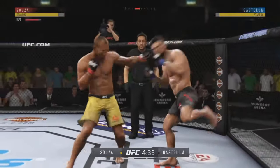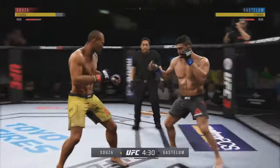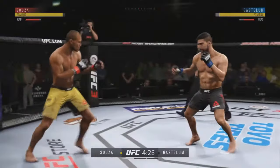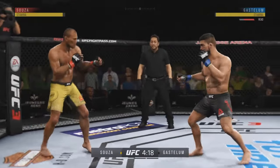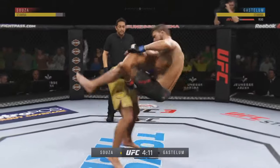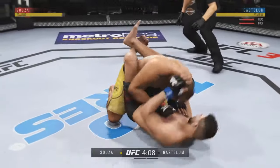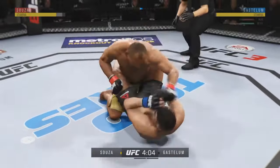Jacare Souza has some nasty kicks — keep an eye out for those. He clips him with the jab. Gastelum goes for the early takedown — no problem there. A hammer fist from Souza. Trying to spin to the back, and he connects with the punch there.